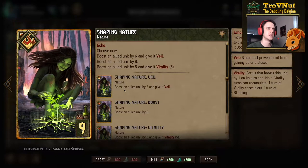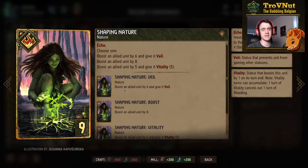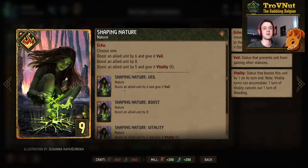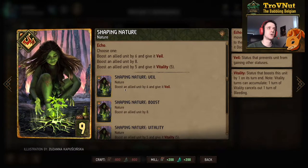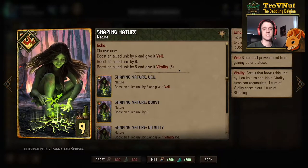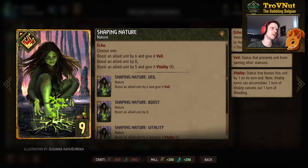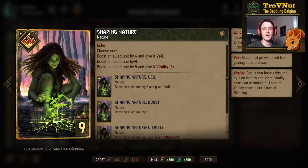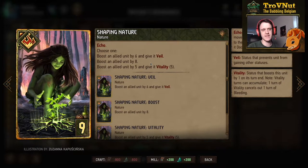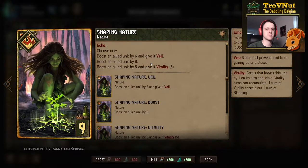Then Shaping Nature — the Echo card for Squirrel — which lets you choose one of three effects: boost an allied unit by 6 and give it Veil; boost an allied unit by 8; or boost an allied unit by 5 and give it 5 Vitality, totaling up to 10 points. The 10-point option is risky if Vitality doesn't run its full course; 8 is the intermediate direct-gratification option; the first option is better for protection with Veil. You can use this card twice, so don't be afraid to use it in Round 1.